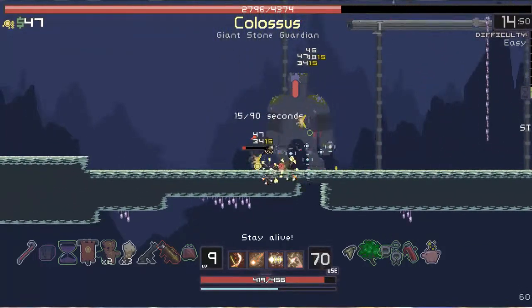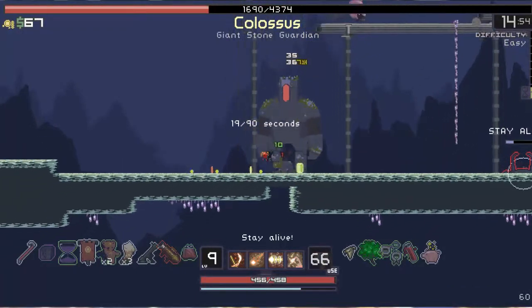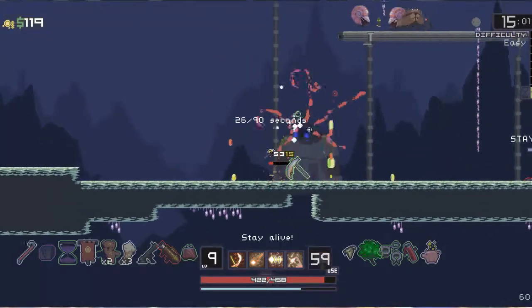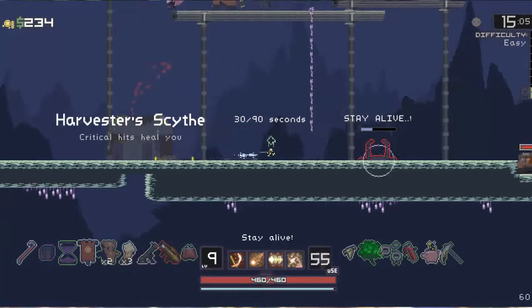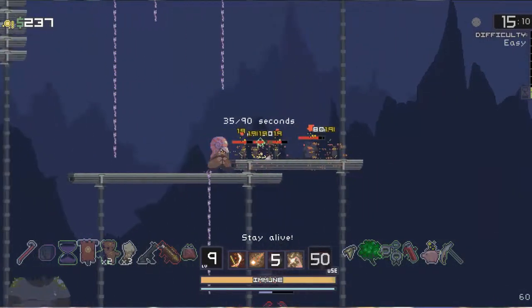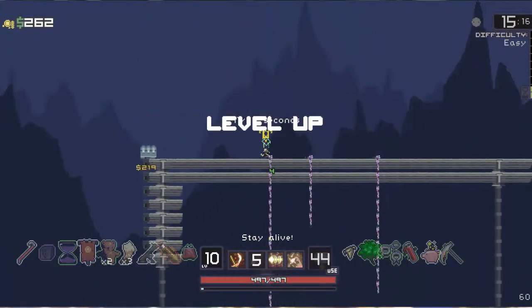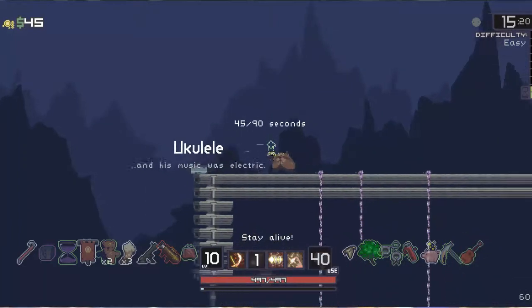I'm just going to hop up and down, slashing the Colossus with my Mirror — probably one of the best use items in the game. It pretty much creates a shadow, pretty much doubling my damage. And Harvester's Scythe, so criticals heal me, which is also fine. Alright, so the boss is done. Now we can just start cleaning up, taking out some of these enemies, collecting items as we go along. Ukulele is a decent item.